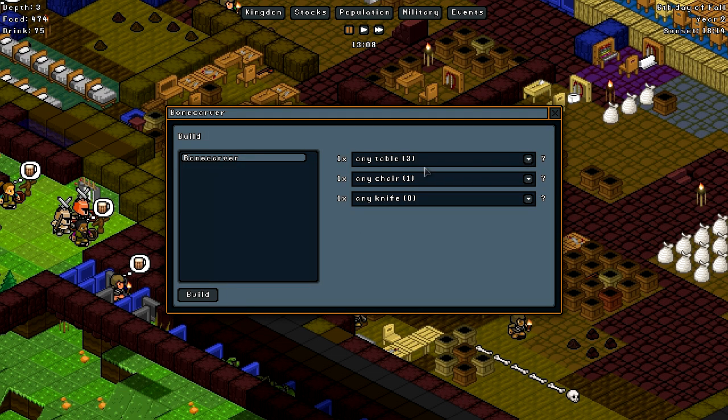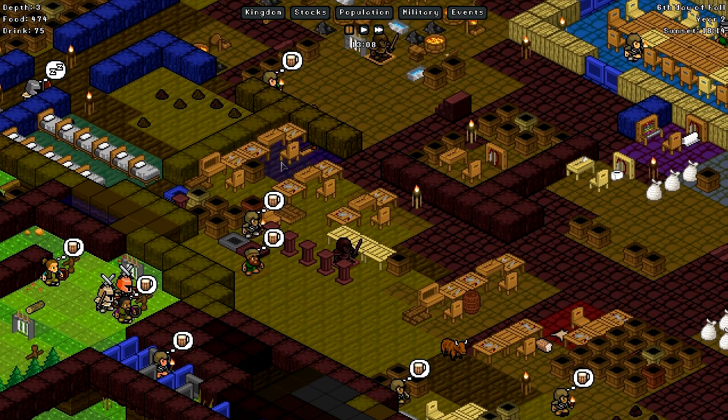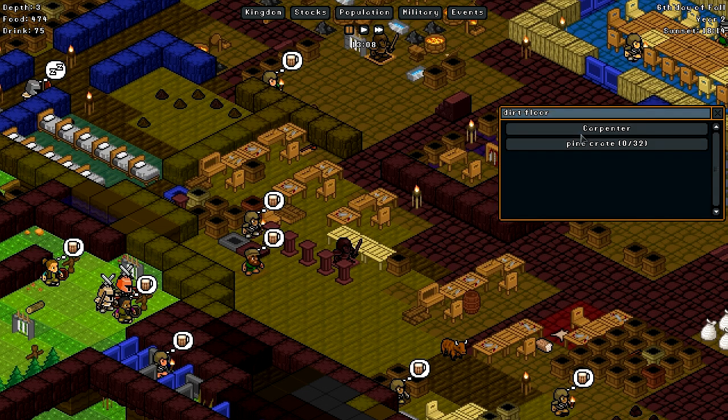Okay, so where do we create the knife? The knife is in the stonemasons' workshop. The chair from the crude workbench or a carpenter. So we need a chair, a table, and then the knife. Let's go ahead and queue up — not in the sawmill. It's actually going to be done in the carpenter. Well, that's a sawmill as well. This is the carpenter. Okay, we've got torches in there.